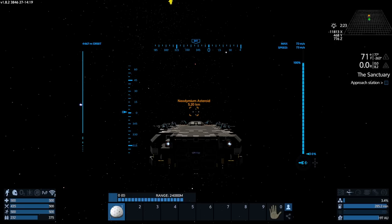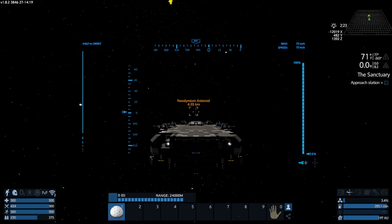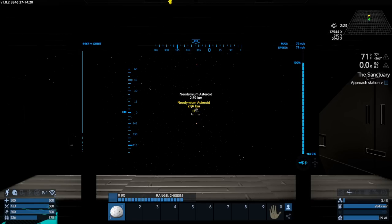As I float towards the neodymium asteroid I'm thinking I'd really like to be able to walk around my ship. I'd like the lights to stay on too. The reason I can't walk around is this game won't let you while you're moving - at least that's what it used to be. I don't feel comfortable enough to test it because usually when you get out of your seat bad stuff happens. If I'm wrong let me know.